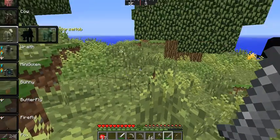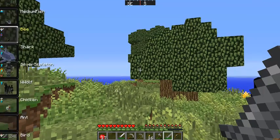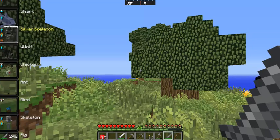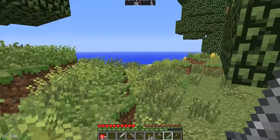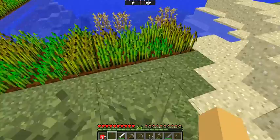Look at that — there's a skeleton horse! What is up with that? Okay, here it is, here's the silver skeleton. They drop these, and werewolves are weak to silver weapons — I guess that makes logical sense.